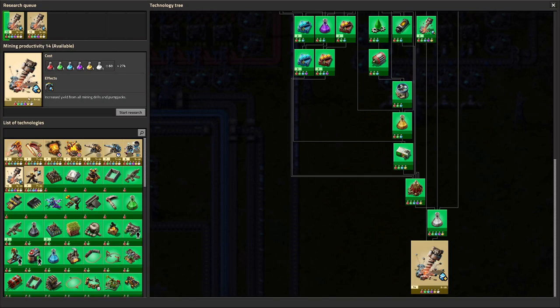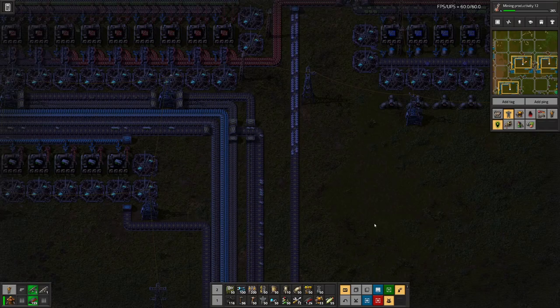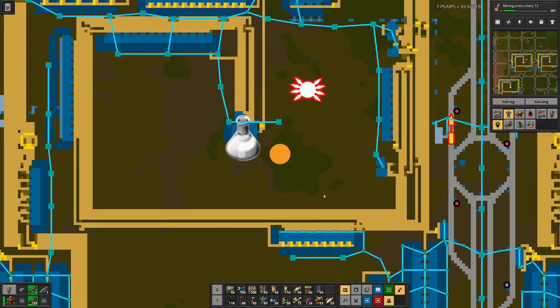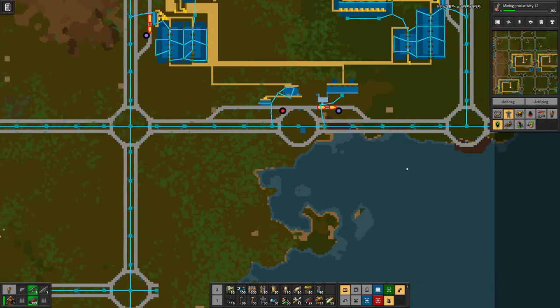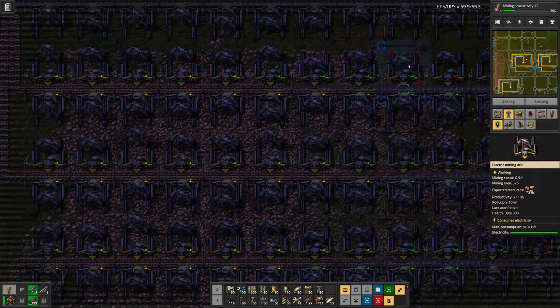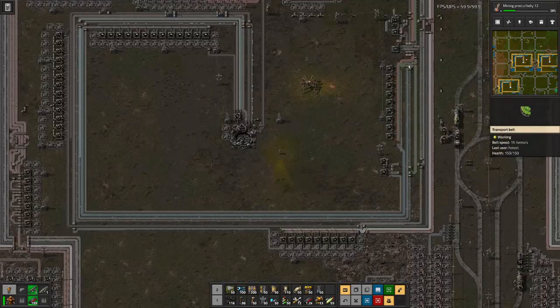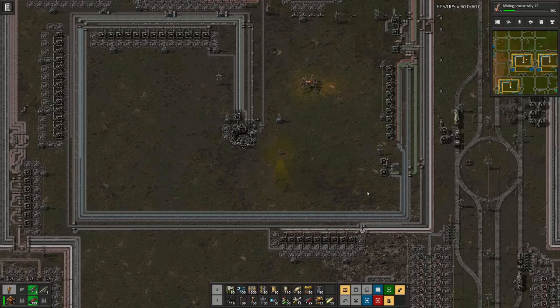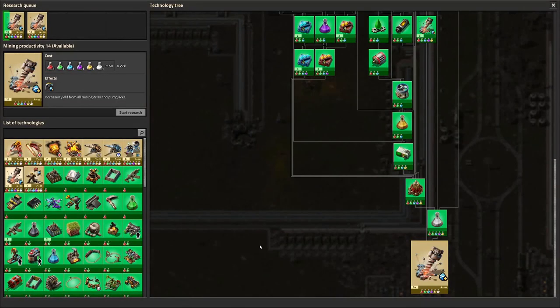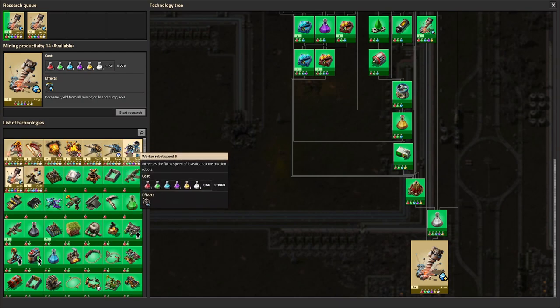Speaking of that, we are almost through our mining productivity. And when we reach level 10, that meant we had 100% bonus on the mining. So if we go to the mining field, we could see that for every ore that we actually mine, we get an additional one. And this just goes up with more productivity.